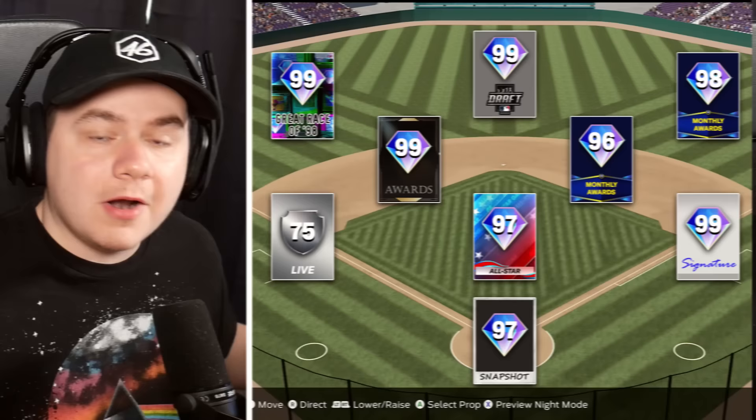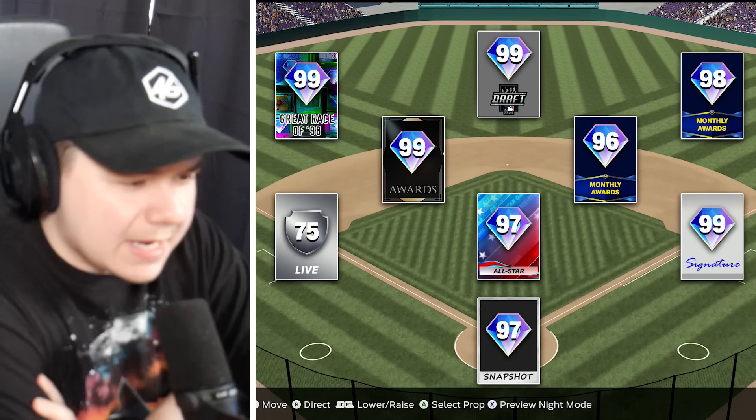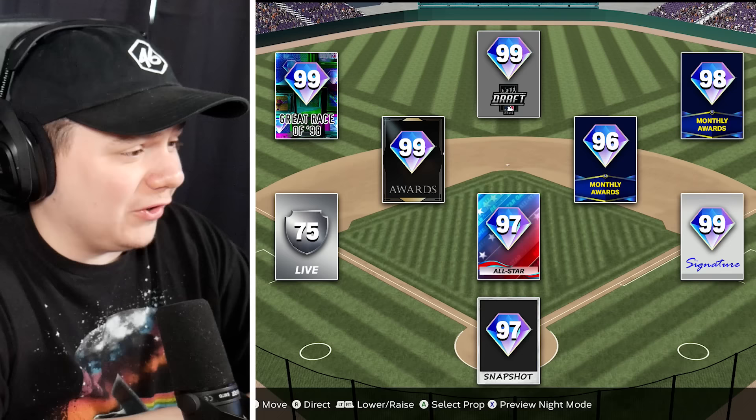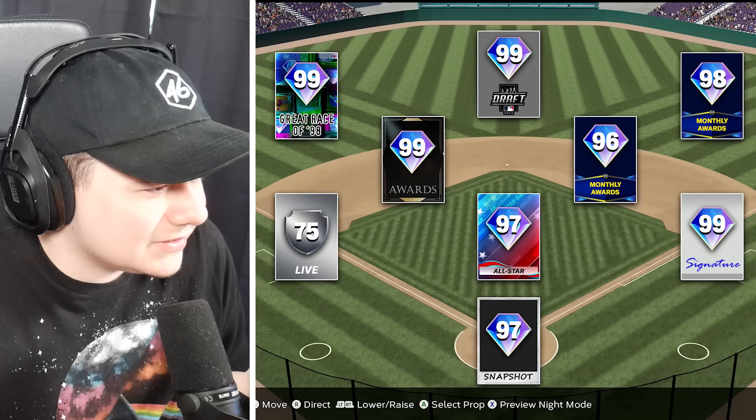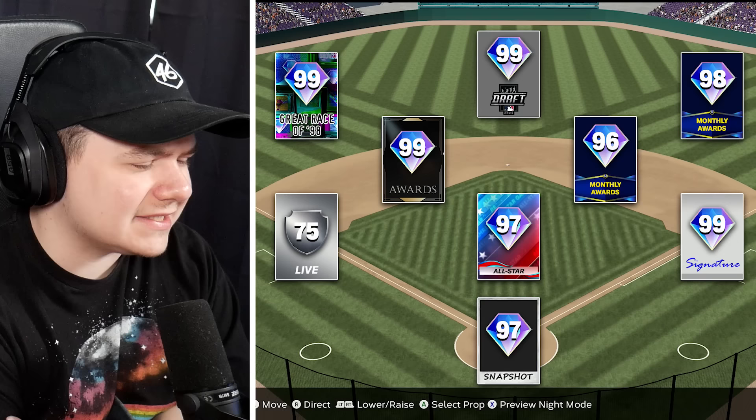Team number two. A 97 All-Star at Pitcher, 99 Signature at First Base, 99 Awards at Shortstop, a 75 overall Live Series in here, and a 99 Great Race card in left field. I know there's that Paul Goldschmidt card — is this the D-backs? No, they'd have 2023 postseason cards. There is a 99 overall Draft card in center field, so if it's a 99 Draft card, that limits it to like four teams.